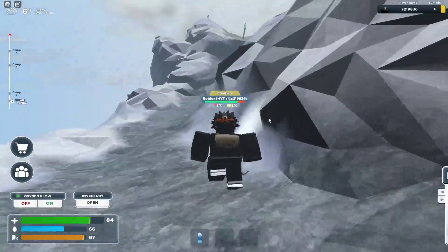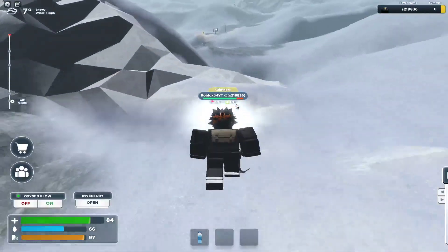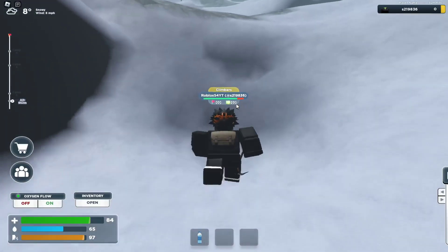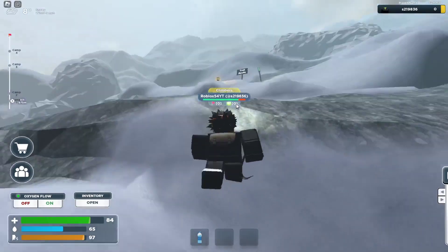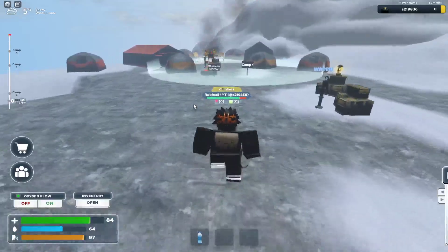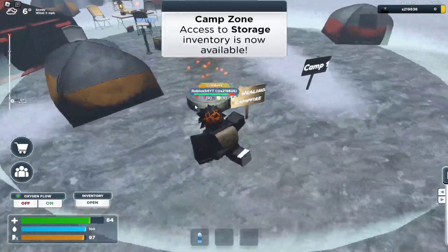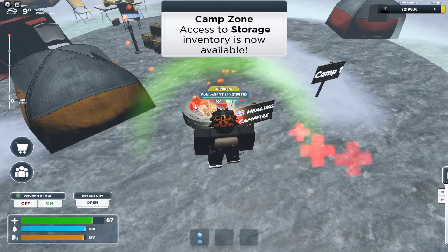Here is the first camp we're about to reach — there are lanterns and stuff. And here's Camp 1. Also, you can't jump in this game. I'm going to refill my water. You need to heal by the campfire — every second you get one heal.